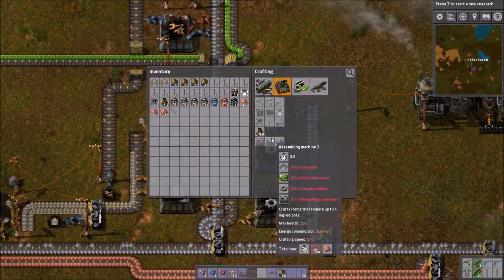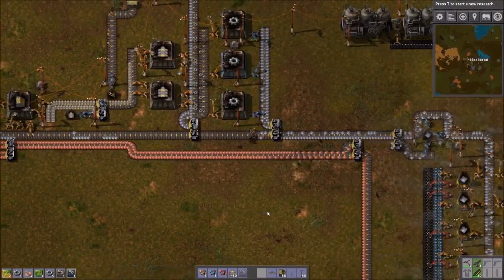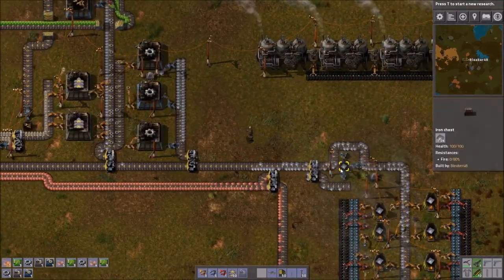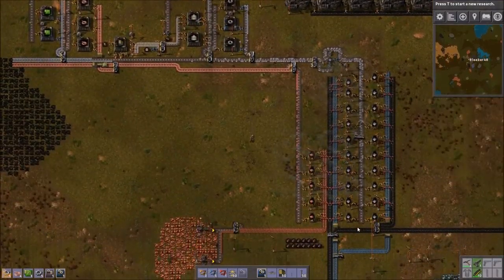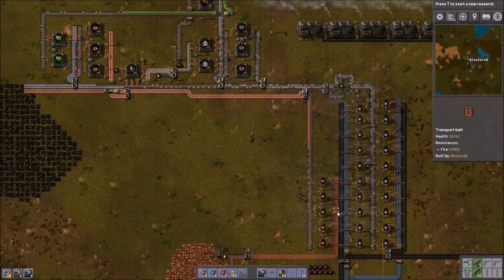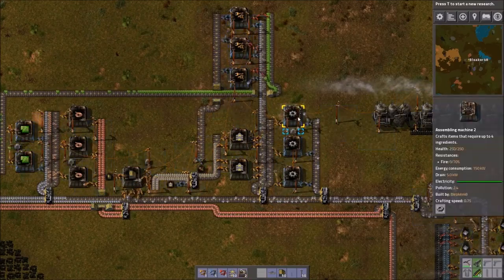I would prefer to have the faster assembly machines in there — the assembly machine 2s. That allows me to make one, and I want one more. Bringing in full resources. So at this point it's not the amount of iron I'm bringing in that's limiting me, it's how fast I'm able to smelt it. But this will just have to hold us over for the time being. We're just gonna have to suffer through, like the pioneers did in the old days.